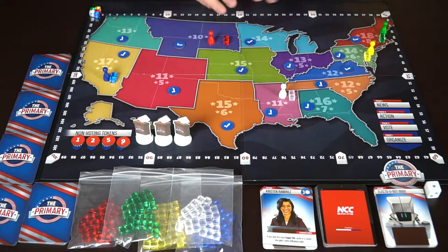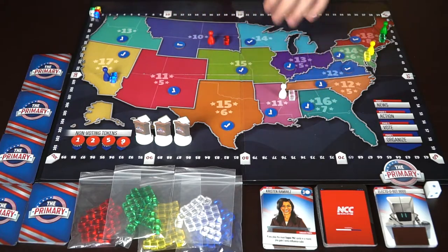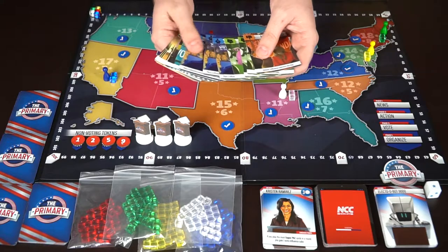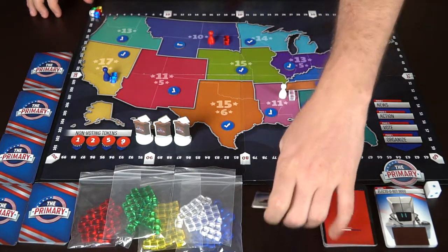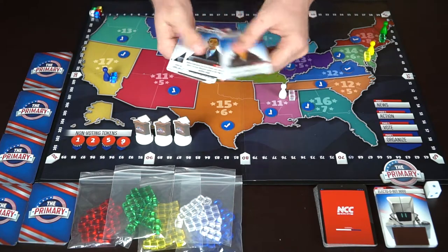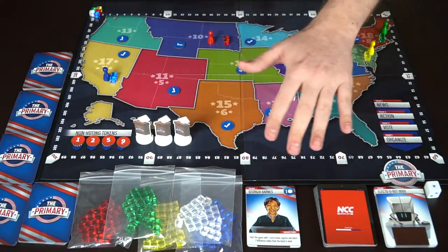You're also going to be getting player markers — there are up to six players, though currently I only have five. You're also getting bags of influence: each player gets their own unique set of influence tokens to use on the board. There are also unique player decks for each player, giving a full hand of 16 cards to use during rounds of play to garner influence and move around the board. There are also a plethora of candidates to choose from at the beginning of the game, each with their own unique special ability and starting influence tokens.